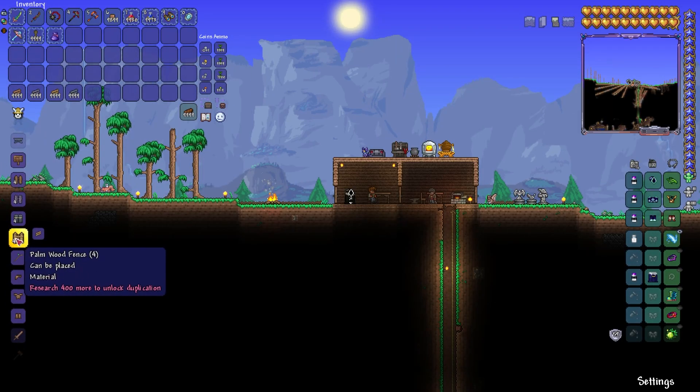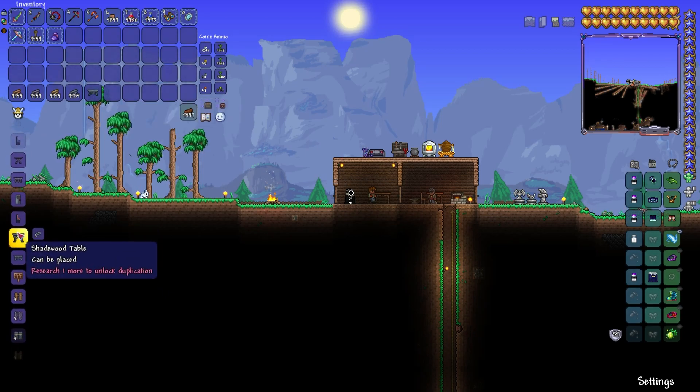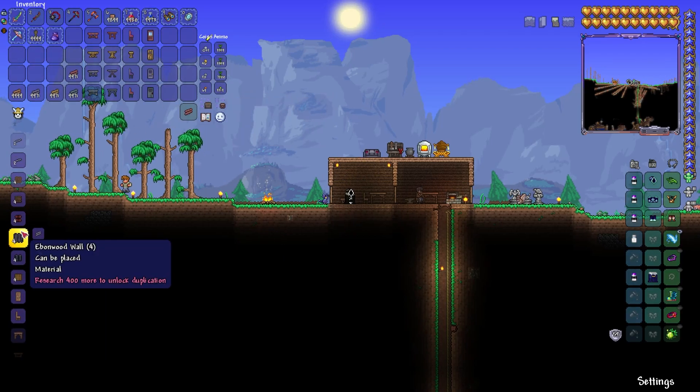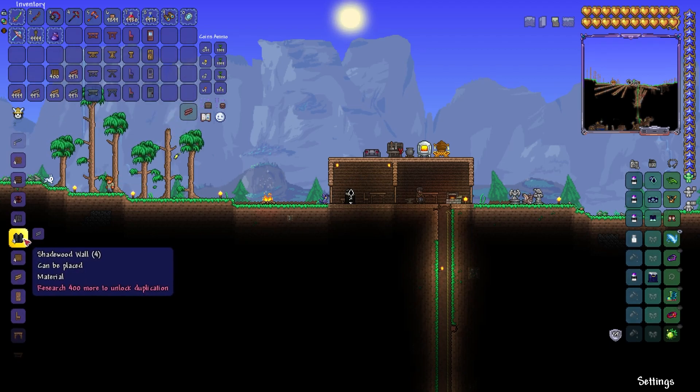Once you get the woods and go to your workbench, there's a few different things you can make. You can make fences, tables, workbenches, chairs, and doors. NPCs need tables and chairs. They also need their walls, their lights, and doors too. Another thing we're gonna be using is the walls — the main four types that we've gotten so far.